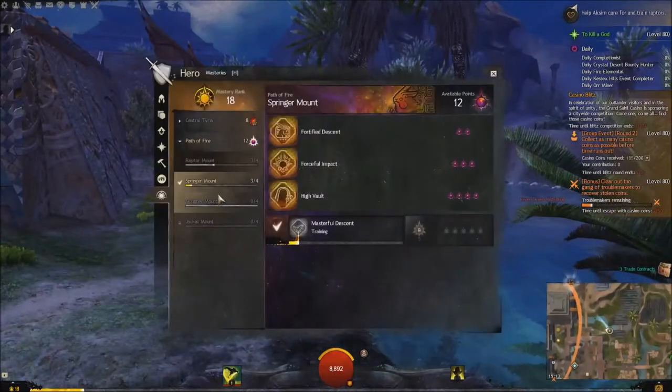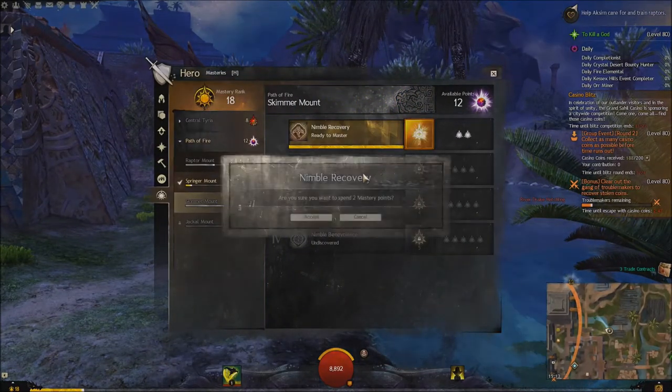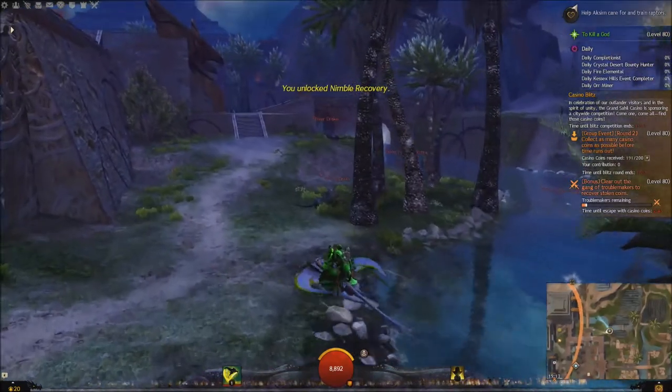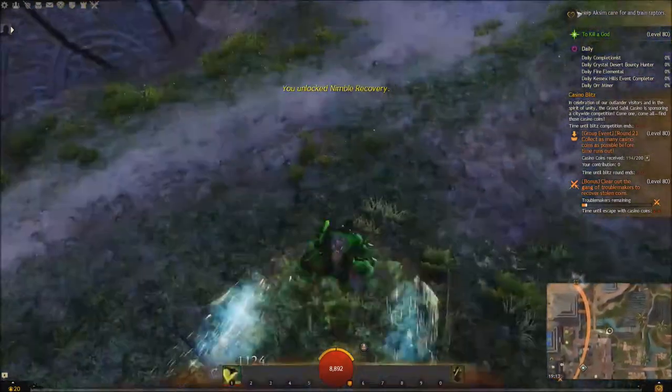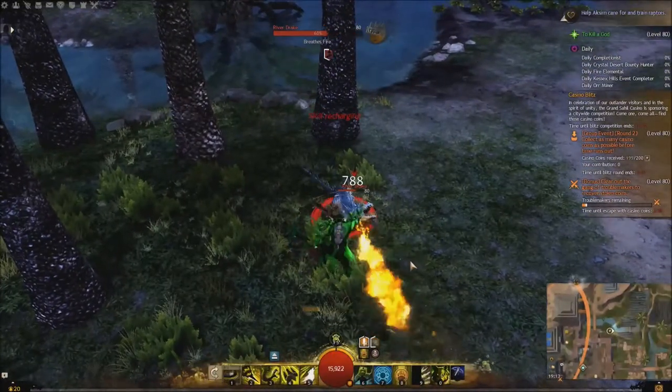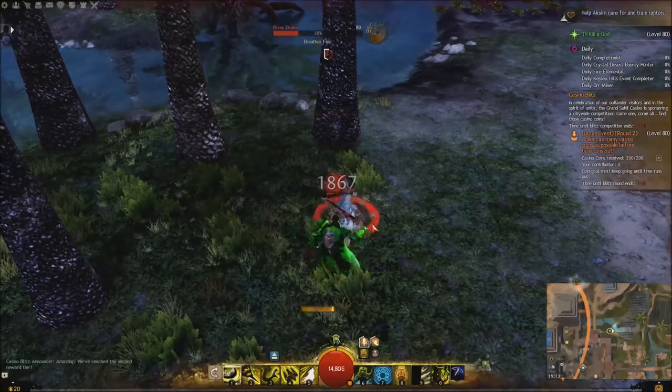Let's add that. Now if we barrel roll into a drake, I get protection and swiftness. I didn't get quickness because there's a time lag — like an internal cooldown.